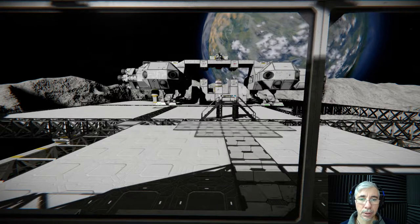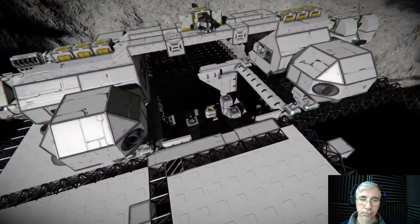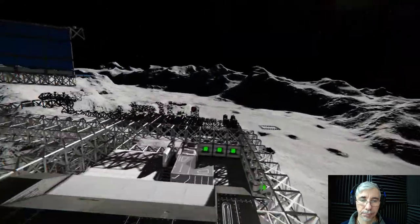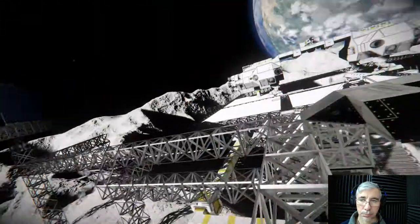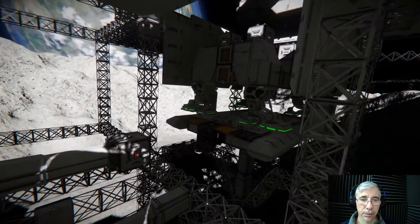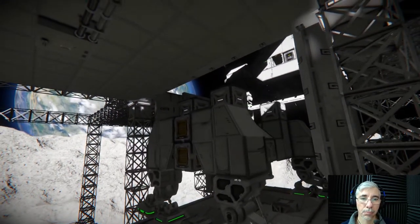Now we lower the platform. There we go. It's lowering the platform with the module in it. Now we should store the platform in hangar one — that's what we want to do. So we press the button 'Store Hangar One'. You can see the piston is being extended and now the module is being transported.